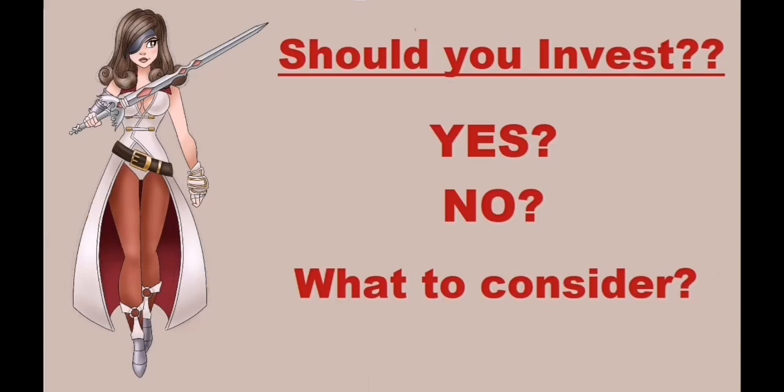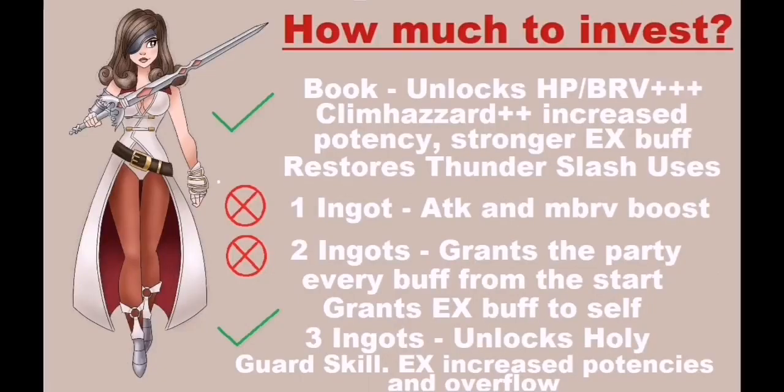So unless you can spare the resources like me, my recommendation is to not invest ingots in Beatrix. If you plan on investing in her then I would go all the way. Using a book on Beatrix unlocks her HP and Brave++ variants as well as her Clean Hazard++, which is executed twice and has increased potency, while also increasing the effects of her EX buff Sworn General and restoring one use of Thunderslash whenever you use her EX. That's honestly one of the best book upgrades I've seen so far in the Chaos era.